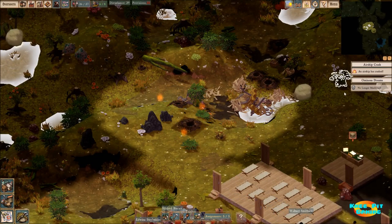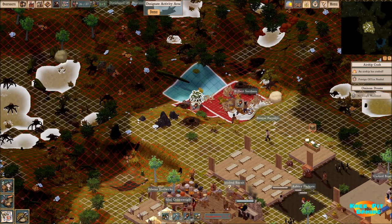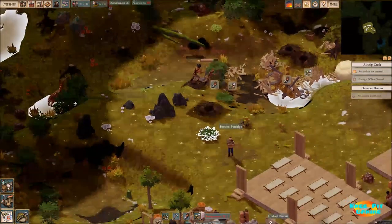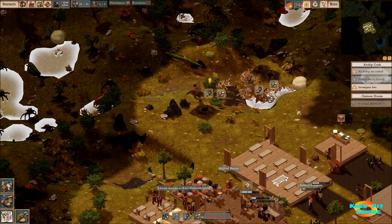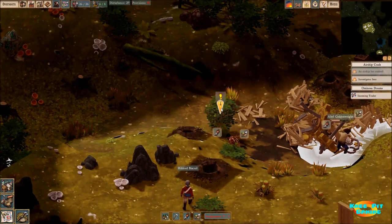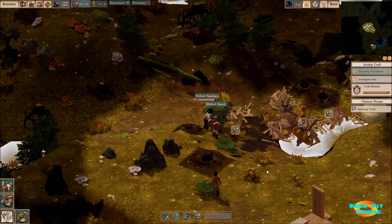We've had a crash — an airship has crashed, and this is actually very bad news for us. Besides the fact that who knows how many people perished, the other piece to that puzzle is that we're going to get blamed for it. We don't have a foreign office right now and no way to conduct an investigation. I'm going to have one of our army officers do it and we'll see how this works out. In general we normally get blamed for these. It looks like our investigator has been sent over to take care of it.